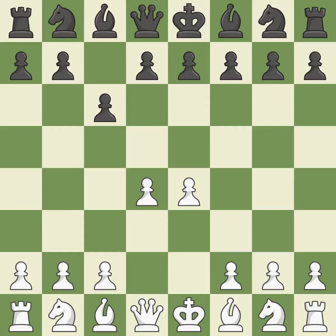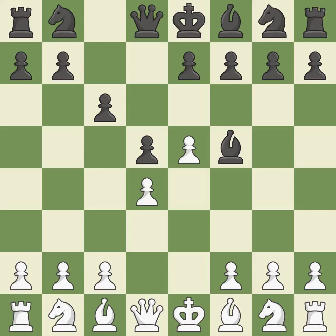The d4 square seizes the center and launches an assault on the e5 and c5 squares. The pawn on e4 is under attack from the center with d5. e5 closes the center and controls the important d6 and f6 squares. Bf5 develops the bishop where it controls the important e4 square. Black can then play e6, without trapping the light-squared bishop on c8.